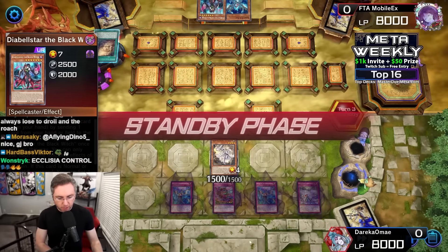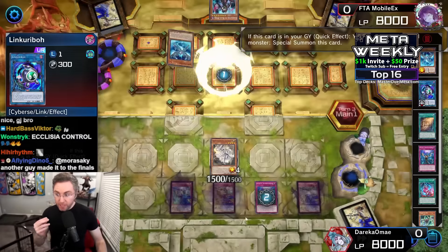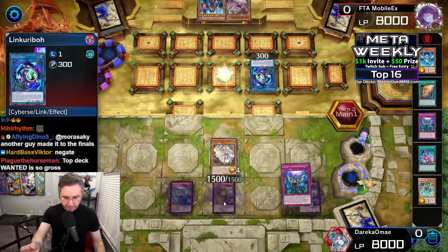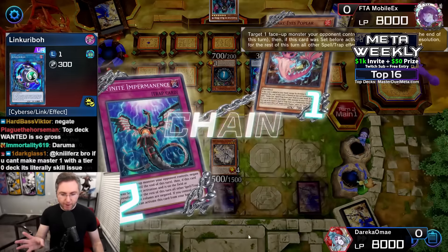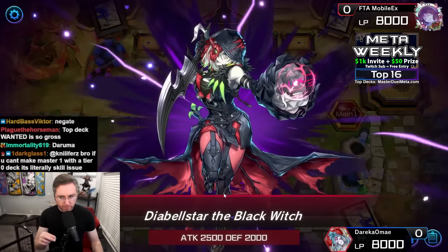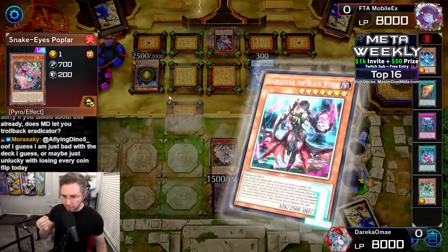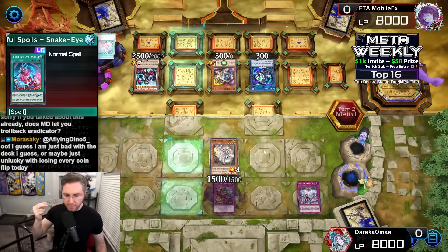Wanted Seeker seeking out the Diabellstar. We have double Imperm, Daruma flip the whole field face down — going to negate. We have Link Karibo to dodge the negate — no negate. Add Poplar, activate Poplar, summon Poplar. Daruma could flip down the Poplar and send Link Karibo to the grave, but we're going to Imperm negate Poplar from searching. Original Sinful cannot be used if we Daruma-cannon the whole field face down, unless Poplar is in the back row — and it will be. So Daruma can't stop Original Sinful. Poplar into the back row, Diabellstar setting up Original Sinful.